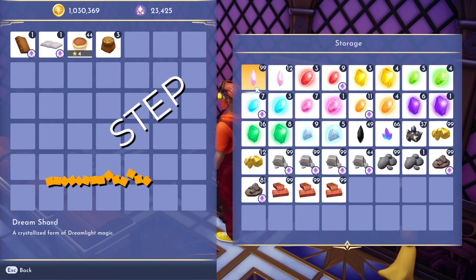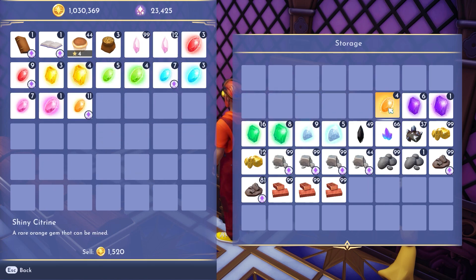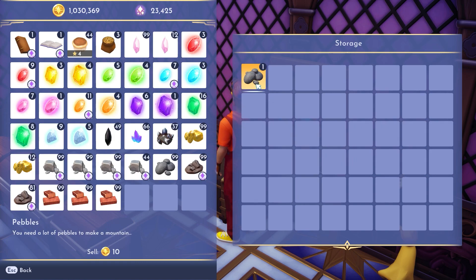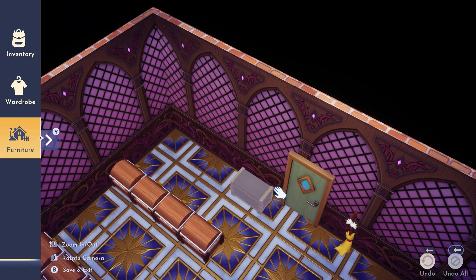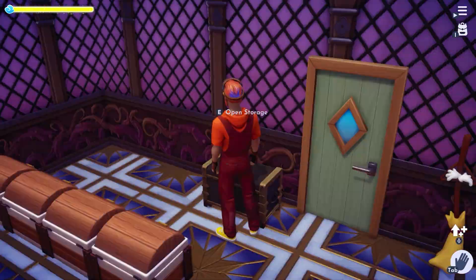For step number two, this is optional, but if you're worried, you can clear the storage from your vintage chest first — either by placing all the items in your inventory if you have the space, or transferring them all to a smaller chest. But from experience, the items will stay in your vintage chest even if you delete it.